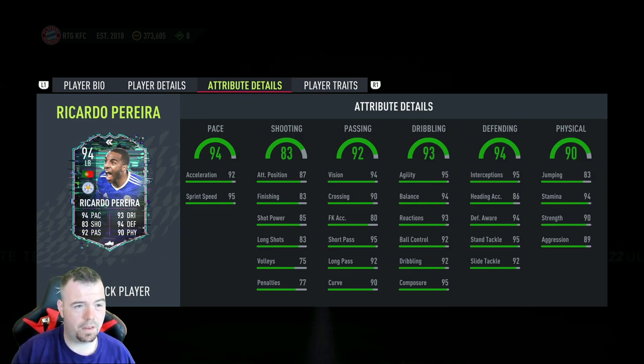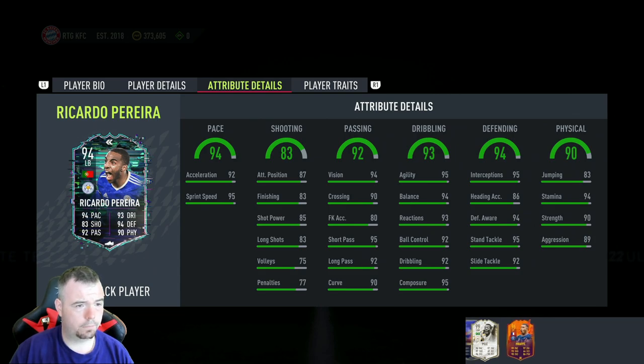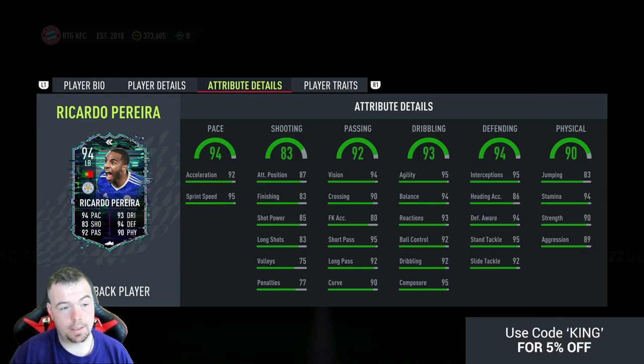I'm trying to think what's a better left back. We've got Cancelo — if you haven't been able to afford Cancelo, here is your cheap alternative. I'm sure Cancelo is still around 250k. Let me check — Cancelo's Team of the Year is 220k and his Team of the Season is still 300k. So stats-wise, Ricardo Pereira has two less pace, three less shooting, same passing, one less dribbling, more defending, and same physicality.